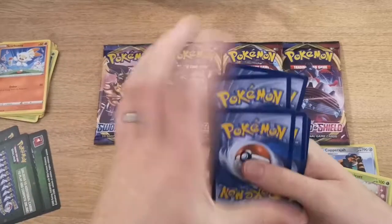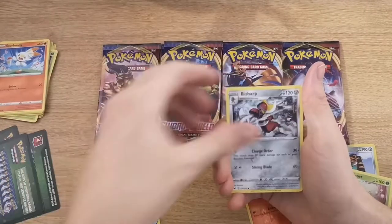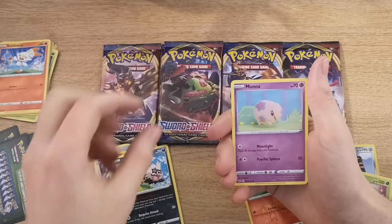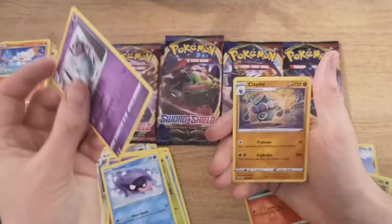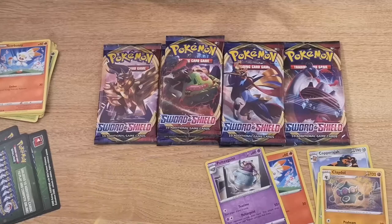One, two, three, four to the front. It's going to take me a couple of seconds just to actually read the card. Lightning Energy, Energy Switch, Bisharp, Salazzle, Galarian Zigzagoon, Moona, Snom, Krokorok, Shellder, Reverse of a Poltergeist, Poltergeist, and a Claydol rare. That's mediocre.